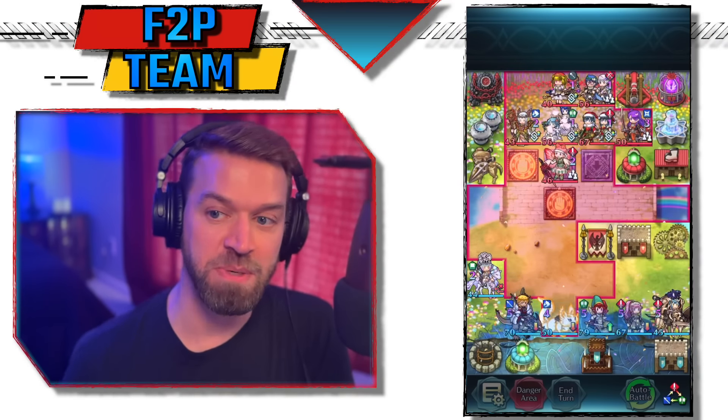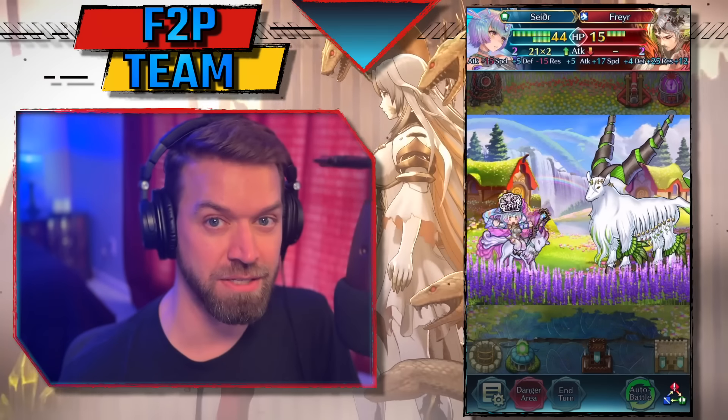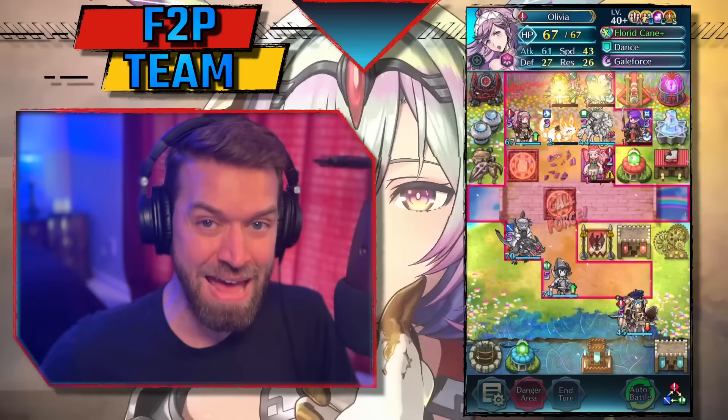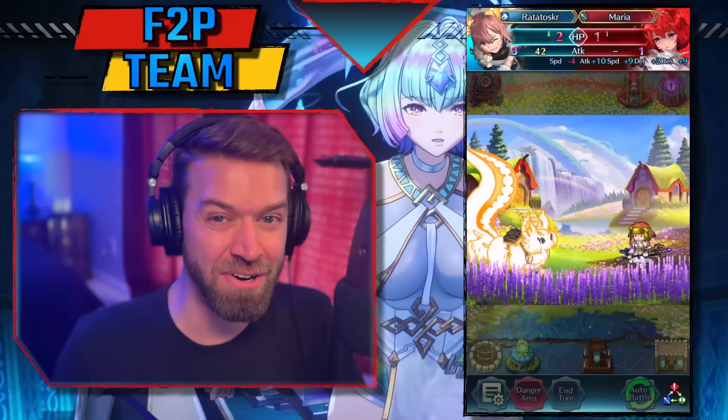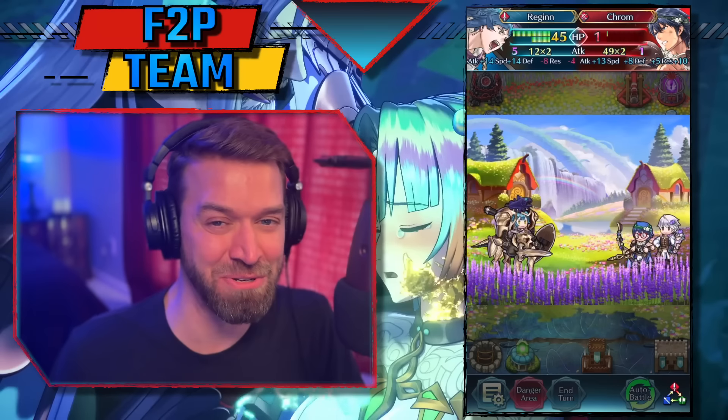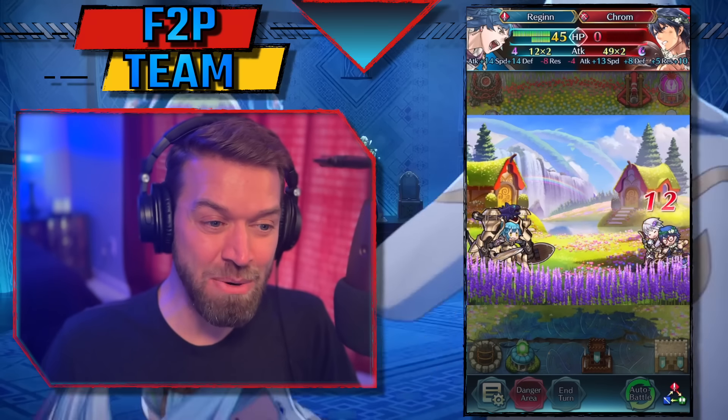Now let's get into our free-to-play squad. This was the second hardest team I made. Rattatoskr is a good unit, but it is tough to use her as a pure Galeforce carry. I used the Asker Trio in every one of these teams just to kind of level the playing field as a bonus unit, but let's get into the clear and see how this team does.